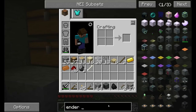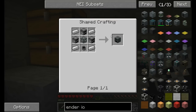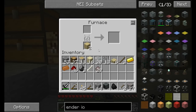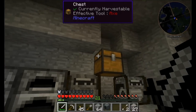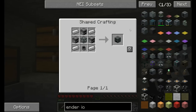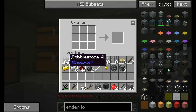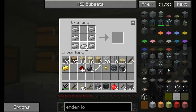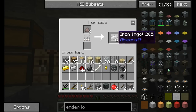We might have to just type Ender IO to search for it. There are some generators that generate power, and there's the alloy smeltery - that's what I'm looking for. I just need a bit more iron, which I can cook up since I have tons of iron dust. I'll cook up 16 iron. The alloy smeltery requires three furnaces - one, two, three - and then a cauldron and four more iron ingots. I should be able to make an alloy smeltery now.